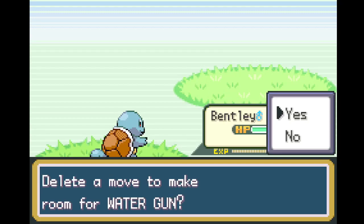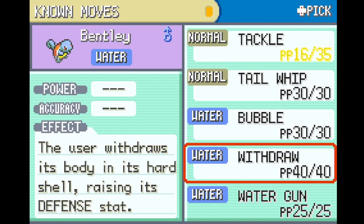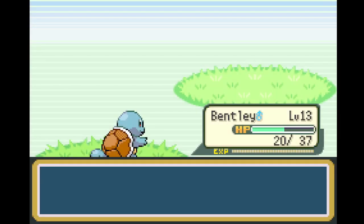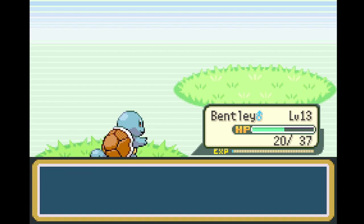I was just doing a little bit of small XP grinding off-camera, trying to get up to level 13. I didn't realize that level 13 is when Squirtle learns a new move — Water Gun. When you get four moves you need to decide what you want to get rid of. I'm gonna get rid of Tail Whip as I don't really use it. So now we have a new extra move.